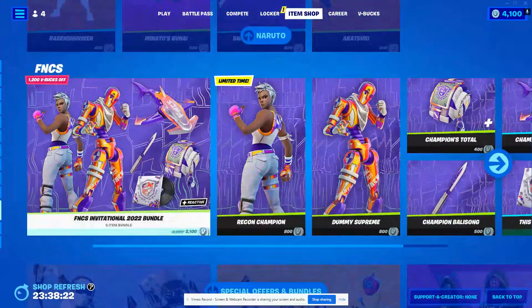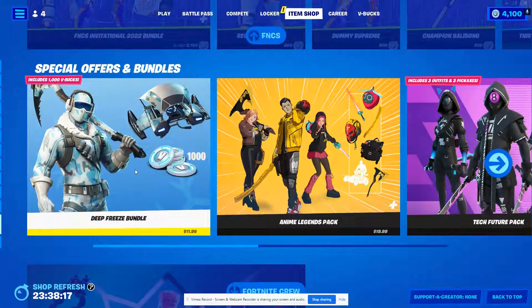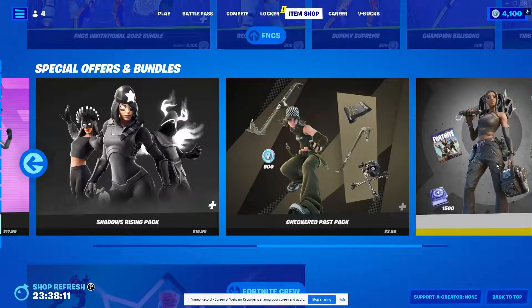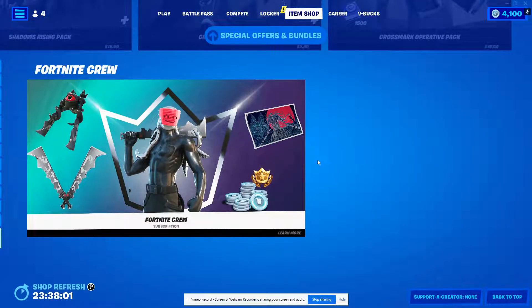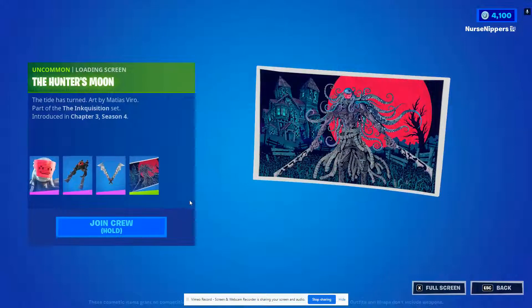You still have the FNC Invitational Bundle, and then the special offers and bundles are all the same as well, including Deep Freeze, Anime Legends Pack, Tech Future Pack, Shadows Rising Pack, Checkered Pass Pack, Crossmark Operative Pack, and I'm sure there's also the Minty Legends Pack in there as well. And of course Fortnite Crew has the Inquisitor — it was a pretty cool skin.